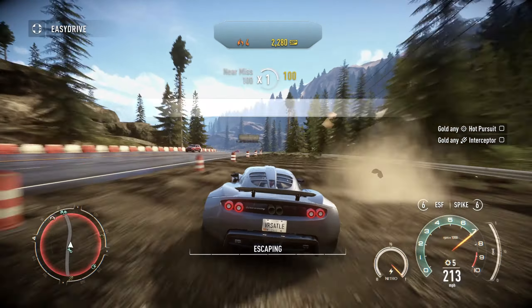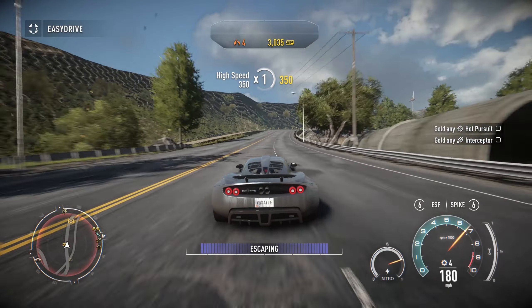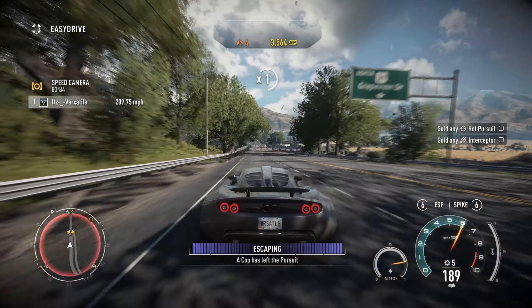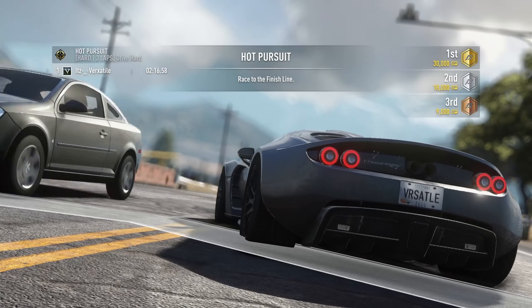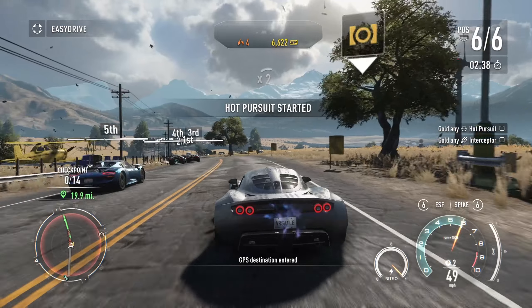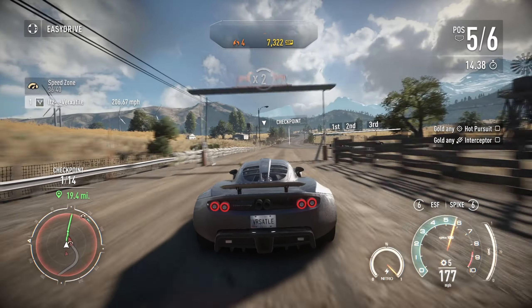I'm going to try to do an event, but if the game crashes I'm going to be mad. That looks like another Hennessy Venom. The game looks slightly different with some of these graphics. Alright, let's try to do an event — 3 laps long is crazy. There's a Force, Lambos, and a Retelling. I have no idea what's behind us, but that looks like a Ferrari F-40. This event is actually 20 miles long.